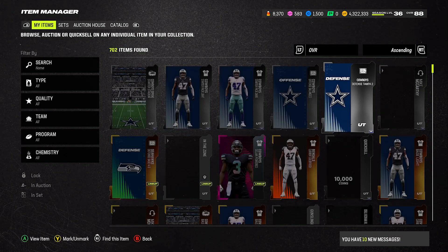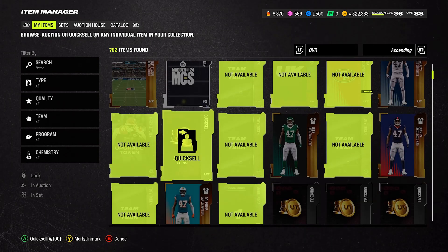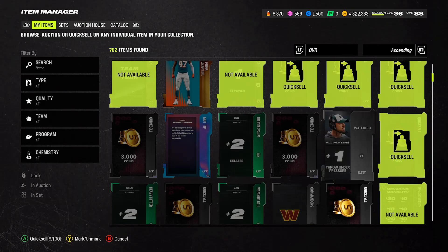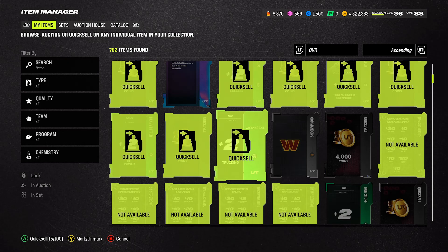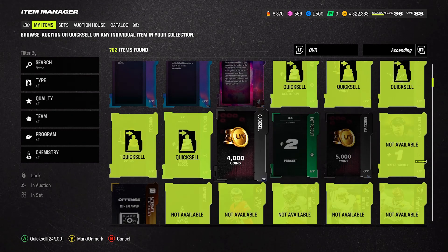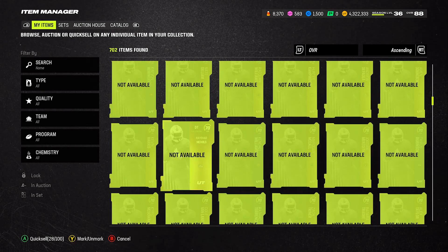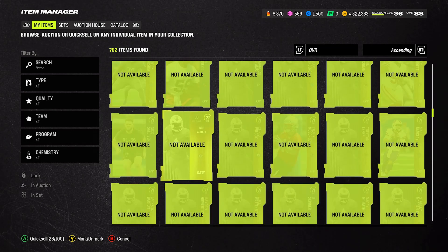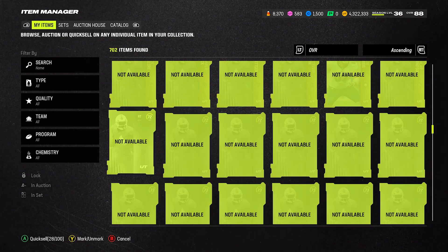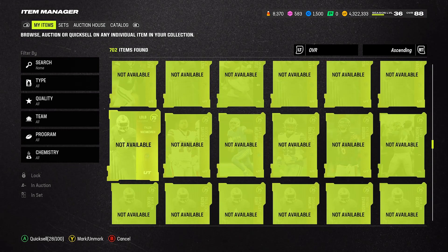I'm going to my item binder and sorting by quick sells so you can see all my quick-sell items. Here's one for 10,000 coins, and another one right there. Look at these strategy cards — all free from my daily rewards. Right there, right there, right there — another strategy item. I got all of this for free. I don't buy strategy cards; it's not worth it. You're better off pulling them through daily objectives.